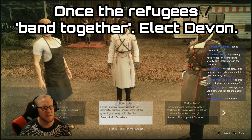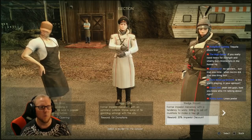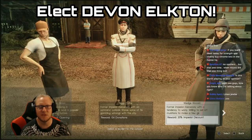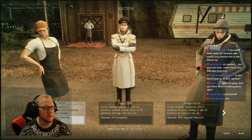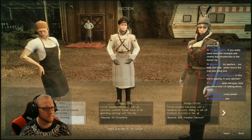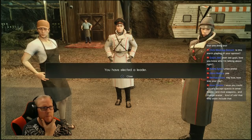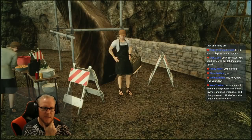Once you unlock those nodes you'll get a message saying that the refugees have banded together. At that point you can go back to the town and elect a representative — a mayor, I guess — of the town. What you're going to want to do is elect Devin Elkton as the leader. He's got an apron on and looks like a bit of a cook. He's the guy who's going to open the trading post and give you the Yoshimitsu.